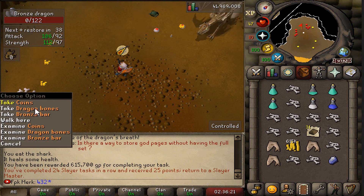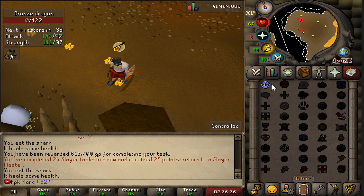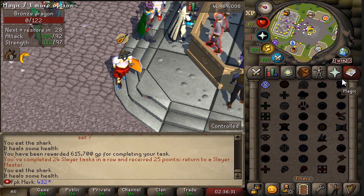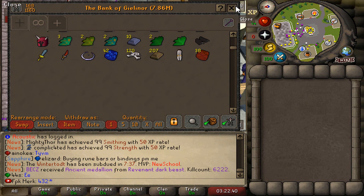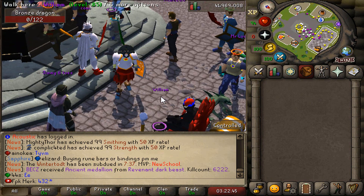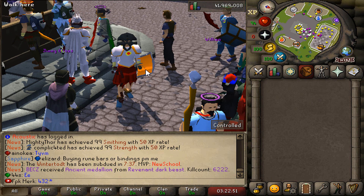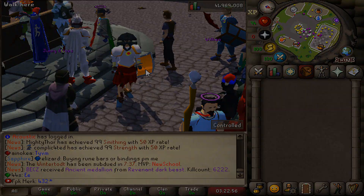Another task completed — absolutely amazing! Let's go to the bank and check how many bones we have, then vote and use all the bones on the wilderness altar for good prayer XP. We have 120 dragon bones — that's going to be great. However, we'll be saving the altar run for the next episode. If anybody wants to donate vote books I'd highly appreciate it, and leave any tips or tricks down below.